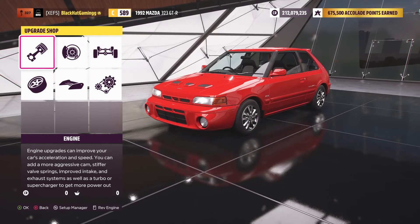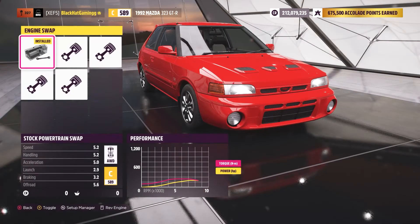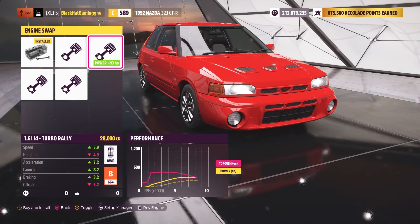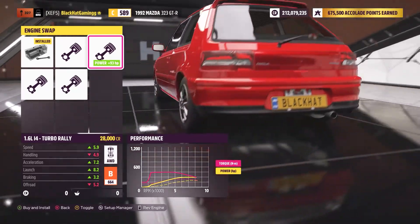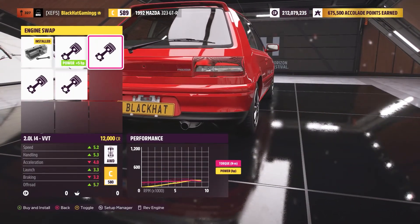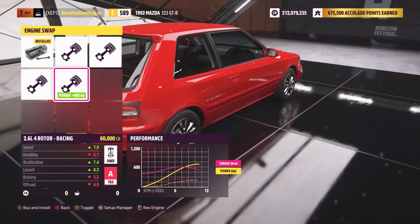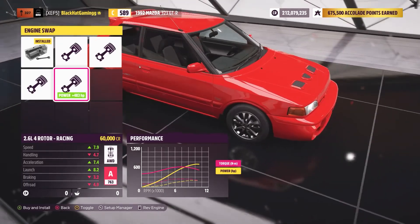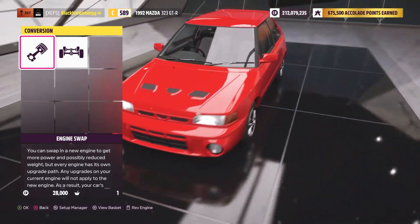There we go, engine noise there. Currently this car has just over 200 horsepower — we'll see what we can do. For me, it makes sense to put a turbo rally engine on it, or put the classic four-rotor in there. I definitely won't be turning this into a Formula One car — that's out of the question. We've actually got some fuel upgrades here, and a few more mufflers at the back.